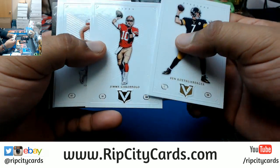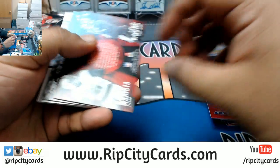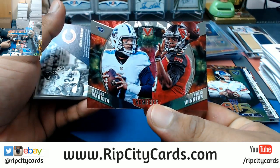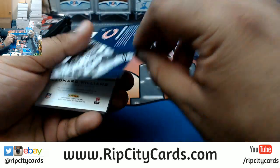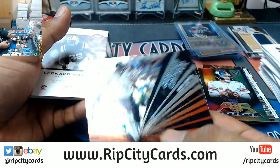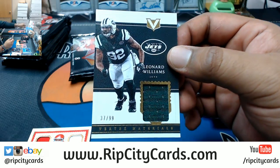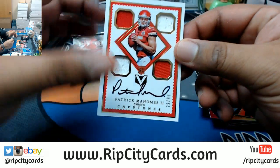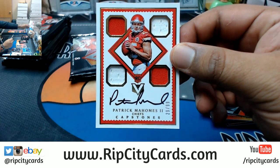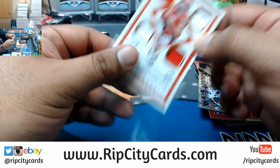Roethlisberger, Garoppolo, Travis Kelce. Got the Titans and Bucks random. Jordan Howard Bears Ground Control insert. Patch for Leonard Williams numbered to 99 for the Jets. Shoutouts to the Chiefs — a nasty Mahomes, Patrick Mahomes Quad on-card auto numbered to 39. Pat Mahomes, very nice.